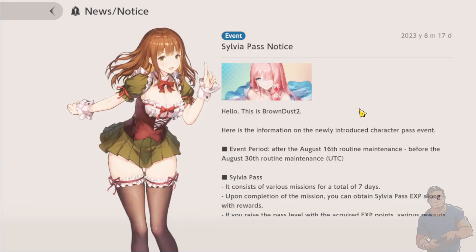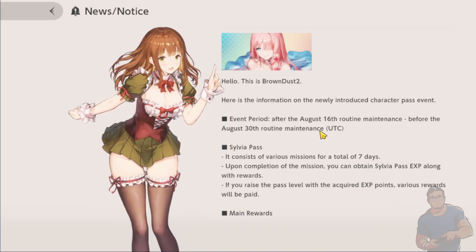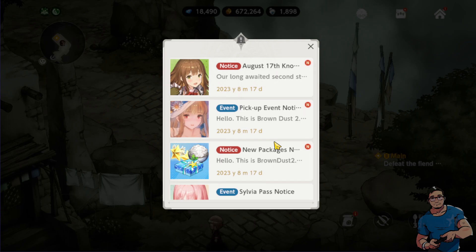Here is the information on the newly introduced Sylvia Pass. It consists of various missions for a total of seven days. Upon completion you can obtain Sylvia Pass experience along with rewards, and if you raise the pass level with acquired experience points various rewards will be paid. You'll be able to get Sylvia's exclusive gear in SR grade — not UR — the Primulan, and also Sylvia's Desert Flower costume.